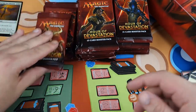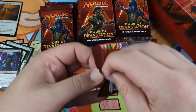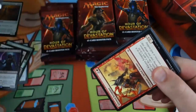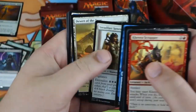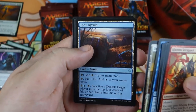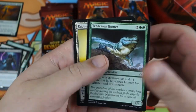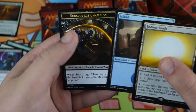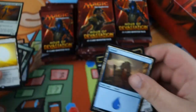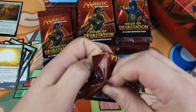Really, to come out ahead in this box, we need an Invocation — that's the moral of the story with this set. Invocation or Bust. Ipnu Rivlet, Unraveling Mummy, Tenacious Hunter, Endless Sands — our first rare desert — and a unique token. Still no mythics, but we're not even a third of the way through, so we still have a ways to go.